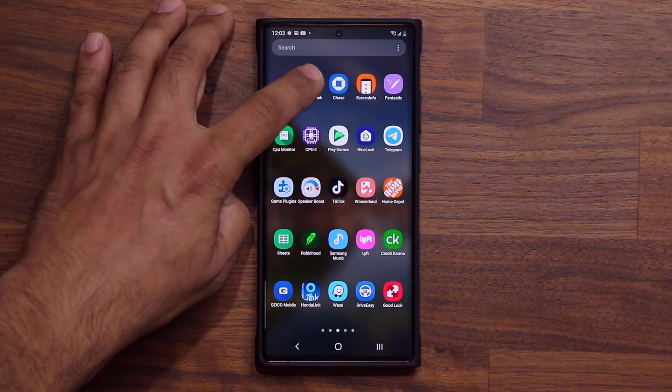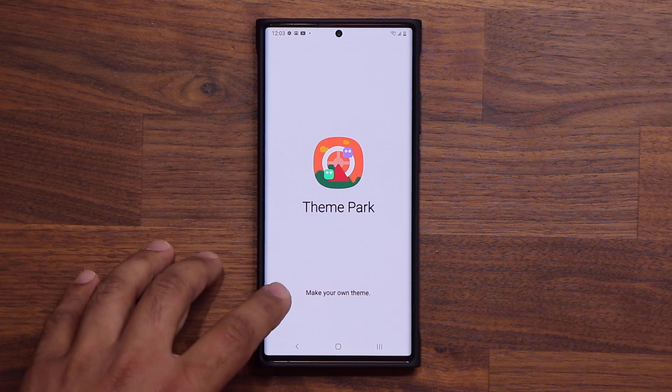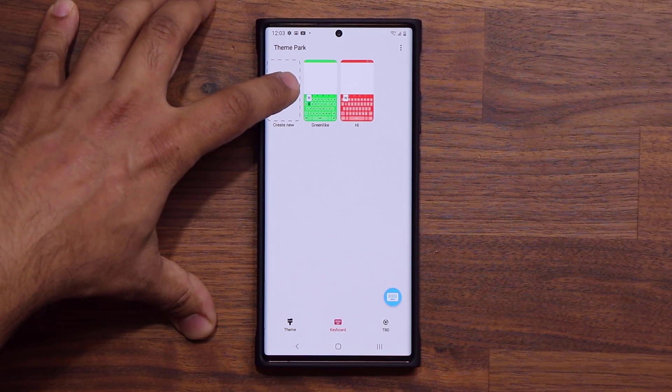Let's launch the Theme Park application. By the way, this keyboard update is part of the Keys Cafe package that I talked about a couple of days ago. You launch the application, tap on keyboard, and then tap on create new.